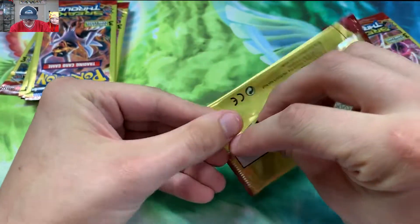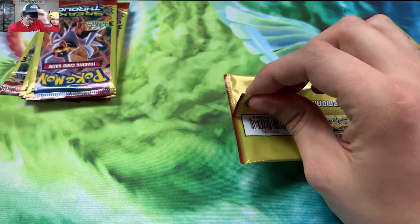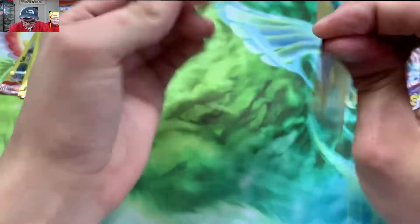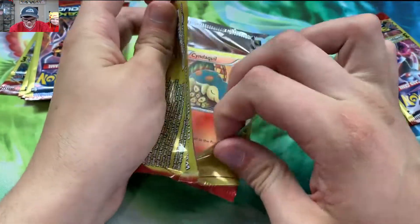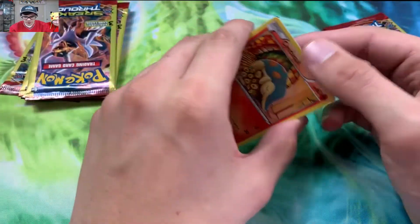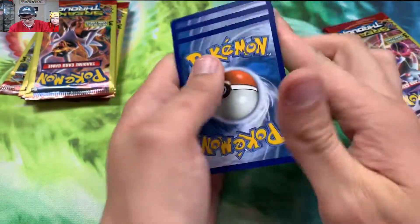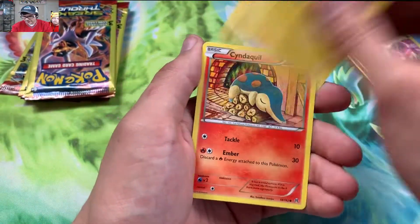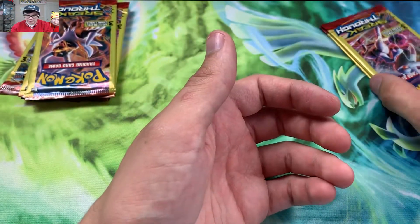We'll never know how it goes — those packs are kind of hard to open. Don't want nobody robbing a Dollar Tree. They're a little bit easier from the top. Hopefully we can get at least one pull out of this. I think this is like 11 packs of Dollar Tree packs. Maybe we can get something. We got a Cyndaquil and a Staryu — we haven't even got a Reverse yet.